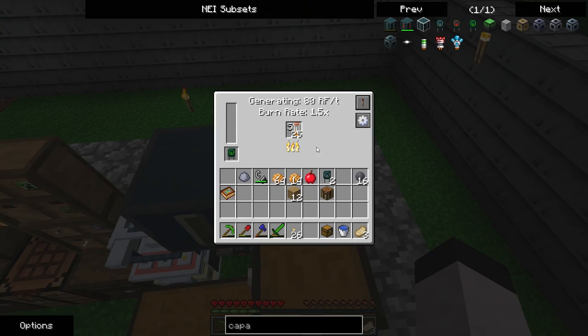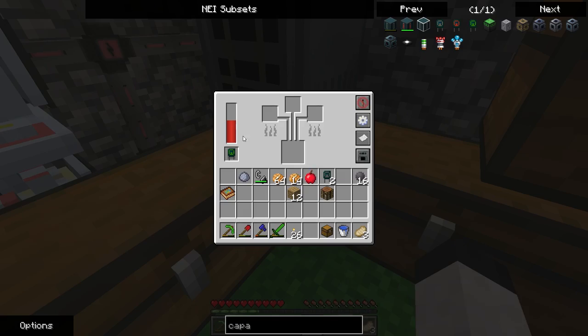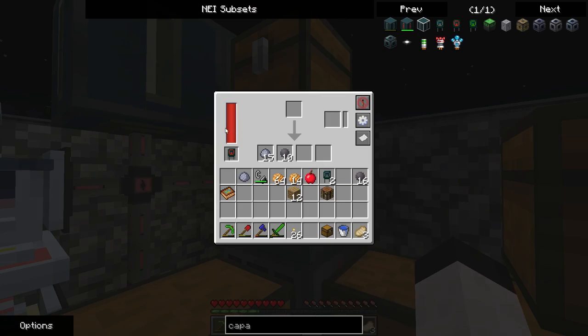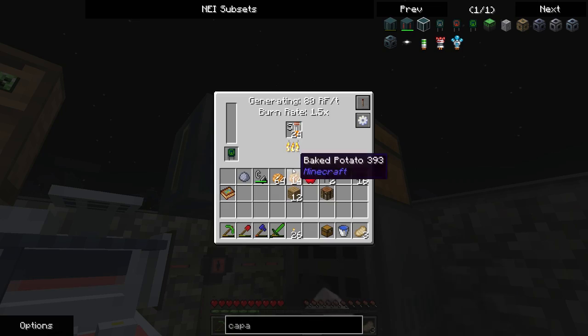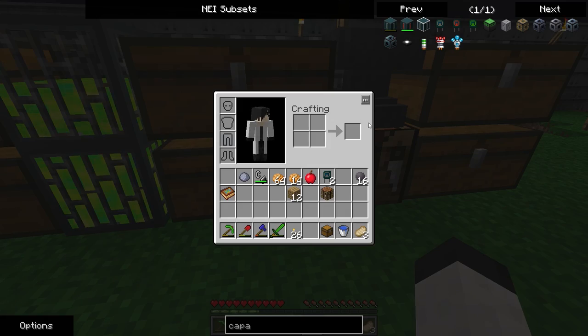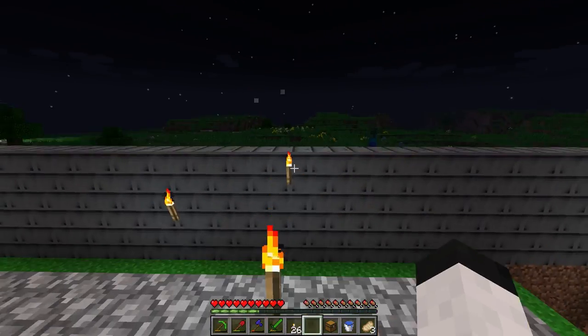It does multi-block, so if I was to add another one, it would hold even more. Now when I'm not using power, after the machines fill up, it will go in there, and then it will fill up the engine — or generator. I might as well leave that in there. I need to keep doing checks for Enderman.